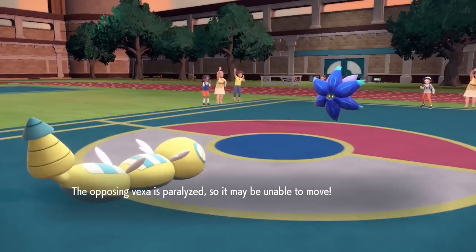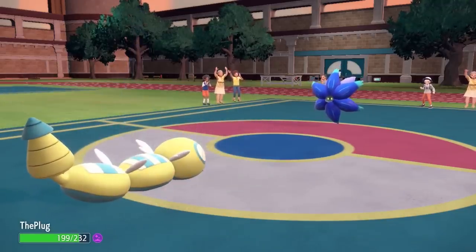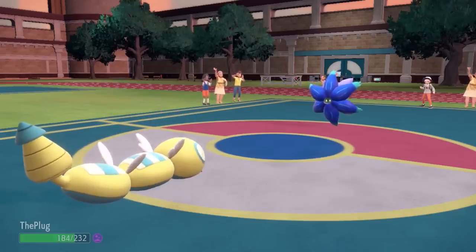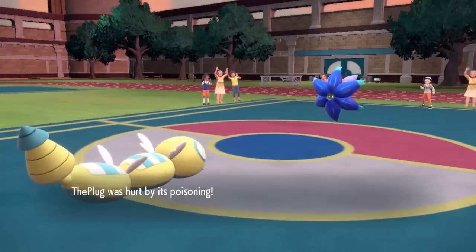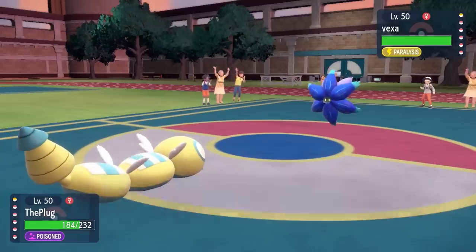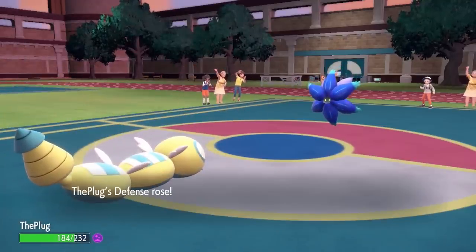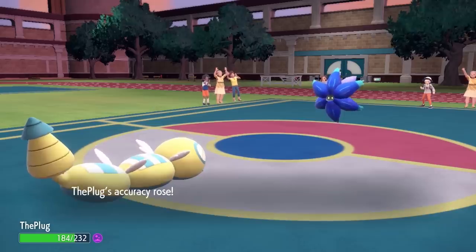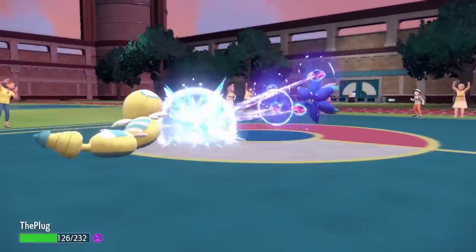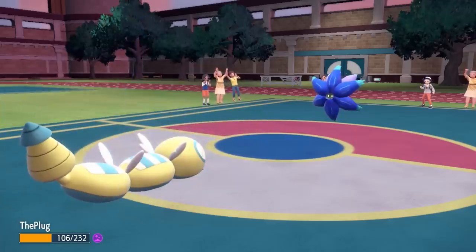Glare connects and Glimmet is paralyzed. Unfortunately most of these things will be focus sash, so they can still set toxic spikes with their ability, but with it paralyzed I have the chance to set up coils and get some para hax. With Dunsparce's decent bulk it can make things happen here. I go for coil — with my extra segments I can coil a little better. But Glimmet breaks through para and hits with power gem, dealing a chunk of damage.